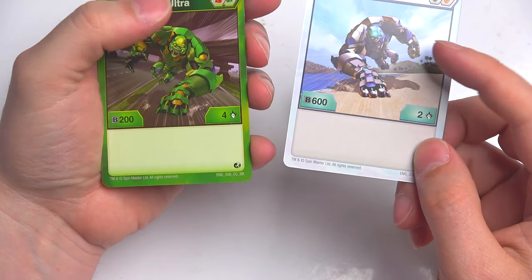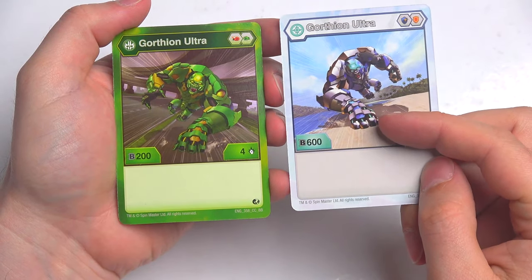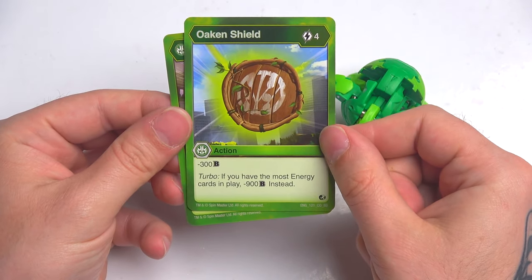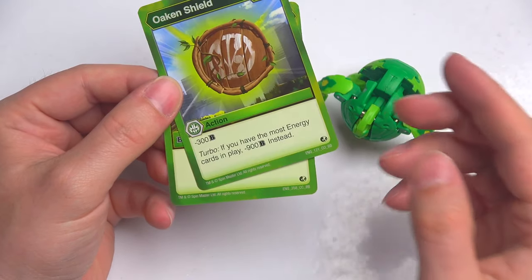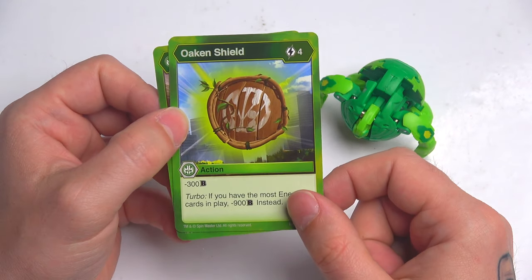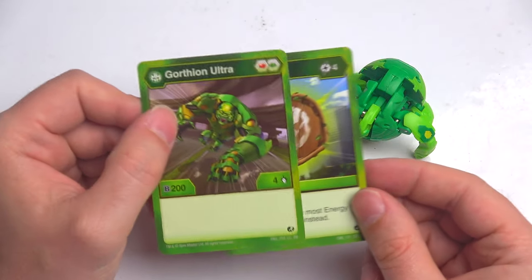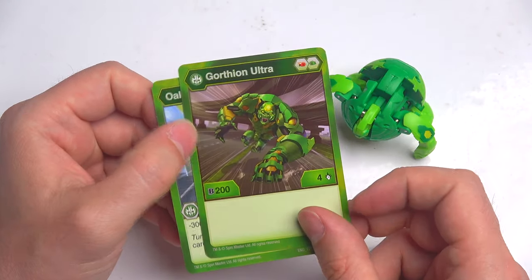Let's compare them — this is Ultra on Chaos and Ultra on Ventus. So 200 versus 600 B power, four attacks versus two attacks. I'd probably want to go with the Chaos one, to be honest — the extra B power helps you win the battle, then you can boost that out. But the Ventus card costs four energy and minuses 300 B power from your opponent. And in Turbo, if you have the most energy — which you will in Ventus, because that's what Ventus does, you get more energy cards in play — it minuses 900 instead. Yeah, I like the Ventus one better now.